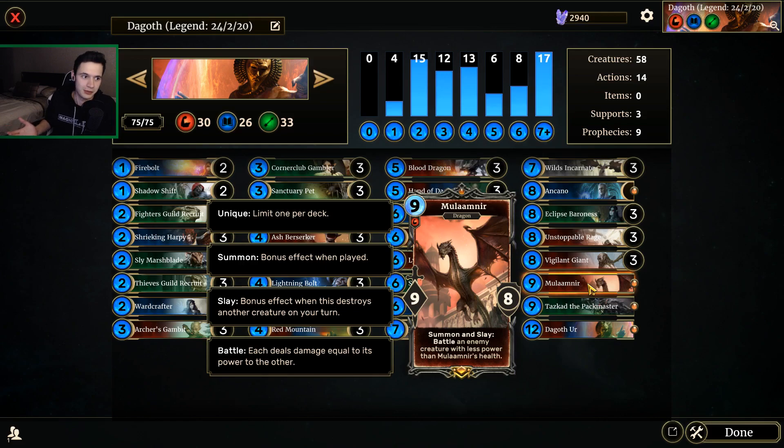I should probably let you guys know what I faced on my climb. Primarily I was playing against Invade, Goblin Scout, Tribunal Control, and just random chaff — piles of cards with Mundistones in them. Don't play Mundistone. It's a bad card. If you take Mundistone out of your deck and put something more consistent in, you'll win far more games. Stop playing Mundistone on ladder, please.